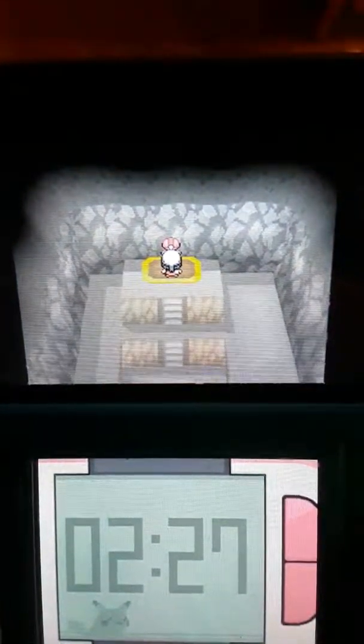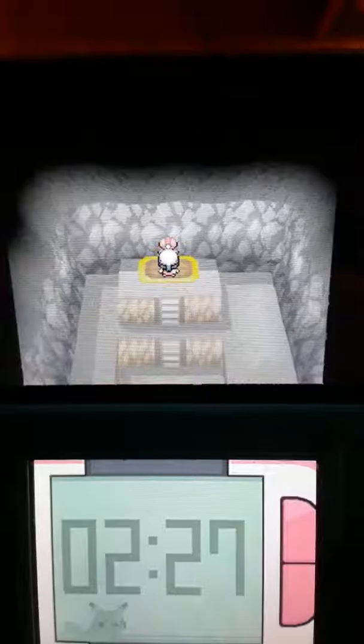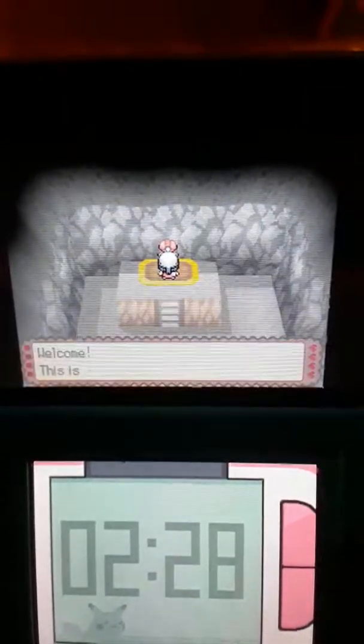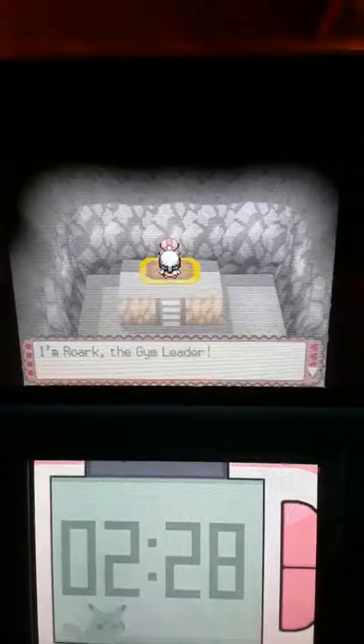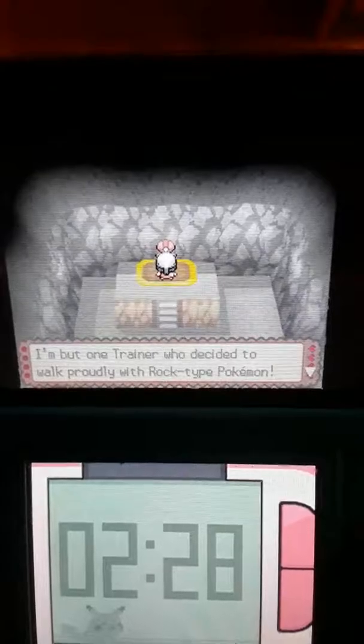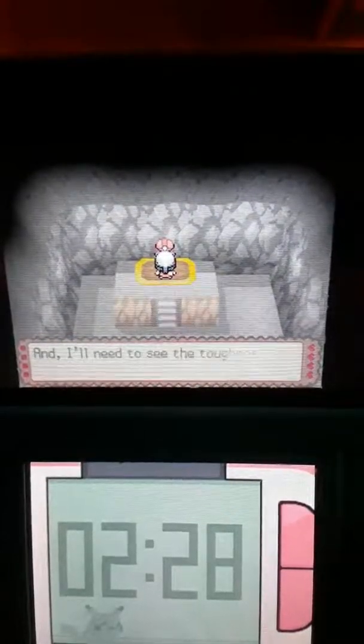It took a long time to find Rourke too because you had to walk through this Oreberg mine and Pokemon kept popping out — it was so annoying. But we got him and now we're going to face him in our first gym battle. He's Rourke, the gym leader, and he's a Rock-type gym leader. Here we go. I love the intro, so cool — I always love that.